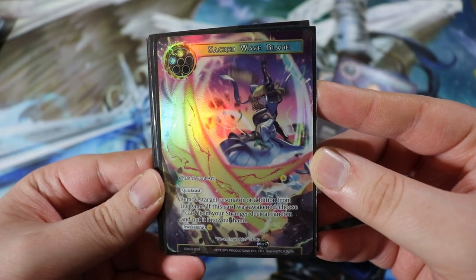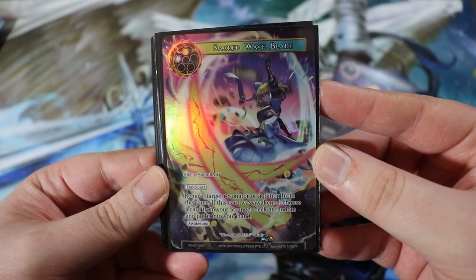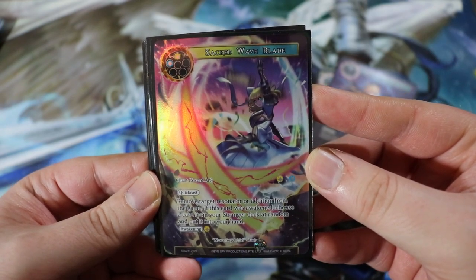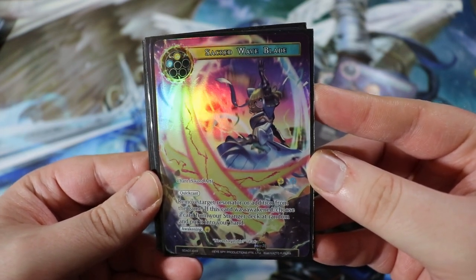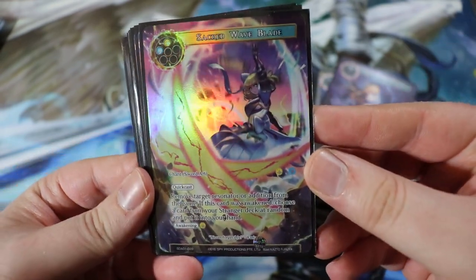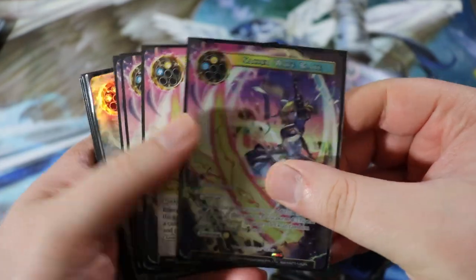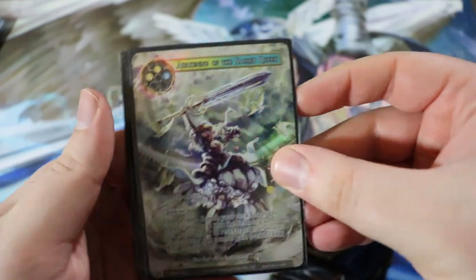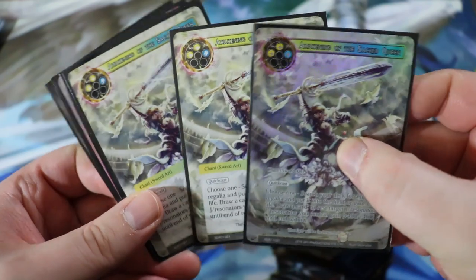Next is Sacred Wave Blade — premium removal for this deck, probably one of the best options. It's a chant sword art with quick cast for one water and one light. Remove target resonator or addition from the game. If awakened with a single light, choose a card from your stranger deck at random and put it into your hand. So you can rest Excalibur, play Sacred Wave Blade, and remove a resonator. Hits additions too. It's a starter deck card and we're running all four.